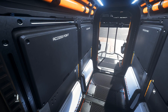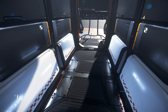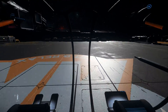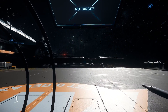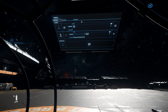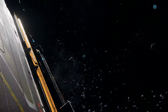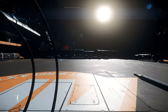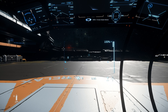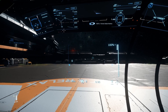Heading towards the flight deck, we have access to components. Let's hop in the co-pilot seat. It features a fully functional MFD and gives the co-pilot remote access to control one of the wingtip turrets. Now for the pilot seat. It looks like the HUD has not yet been updated to the new building blocks UI. Here we have 6 MFDs and a radar.